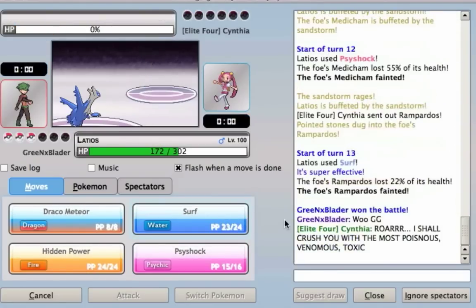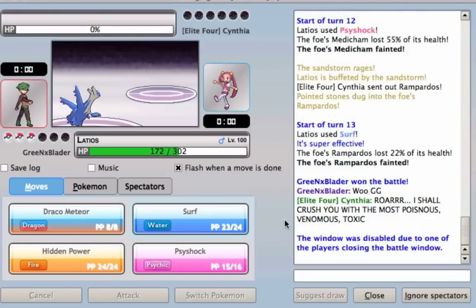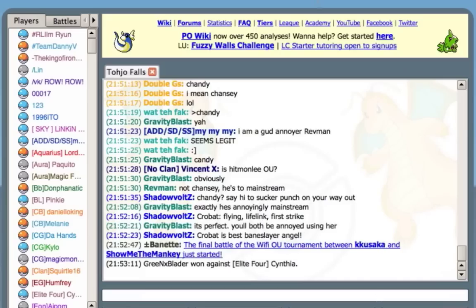And that's game, guys. Kill the Rampardos, because with a Rock-type, Surf is a times-two super effective attack, and that's game.